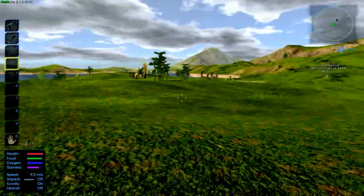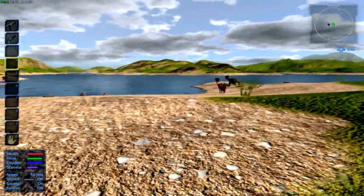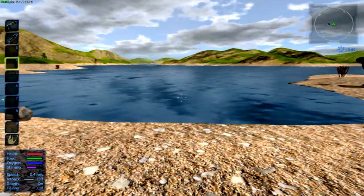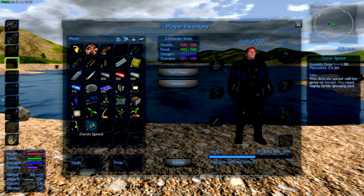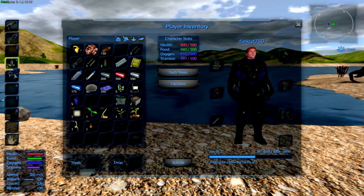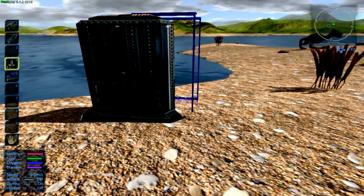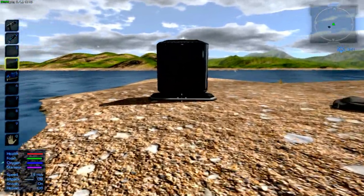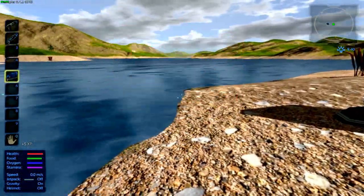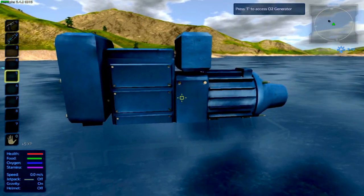I'll take that. So let's get this started. I'm gonna build near this cobalt deposit. I need a survival constructor and I need an O2 generator. So survival constructor, I'll plop you down right there. And you need to be in the water — probably needs power though.